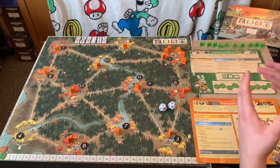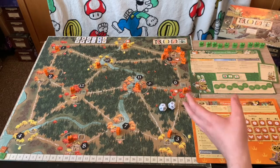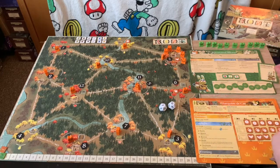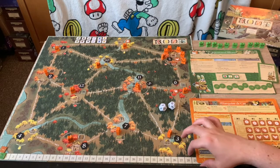Welcome everybody to my solo playthrough of Root, a game of woodland mice and rice by Leather Games. This is a game of conquest and warfare and territory control, where each player takes control of one of the adorable factions — the cats, the mice, the raccoons and the birds. You're going to conquer the area, spreading across each of your own unique victory goals to achieve 30 victory points. The game ends when someone reaches 30 victory points.